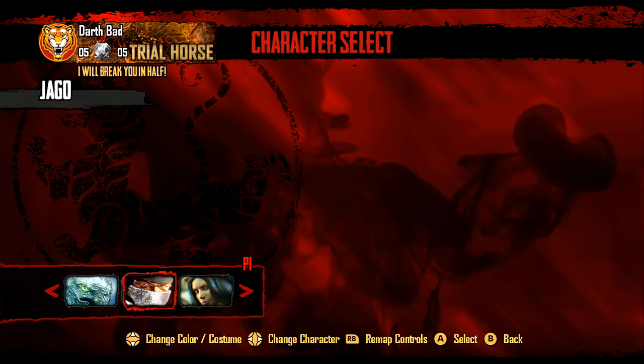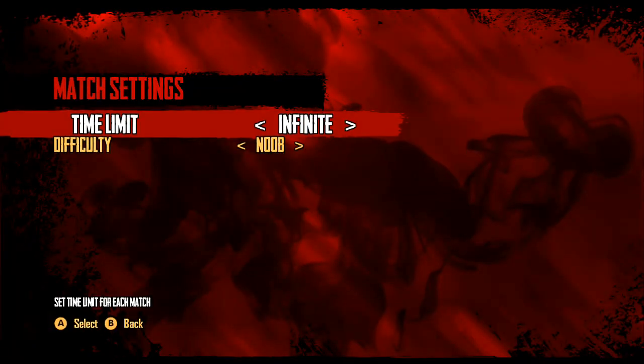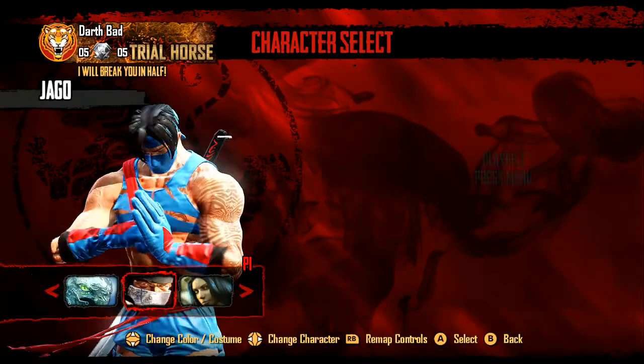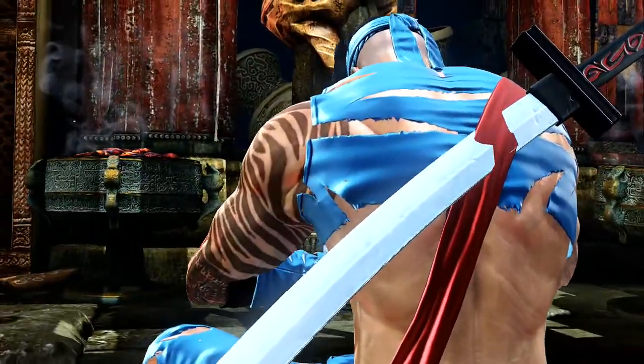Finally, having done this process, you can go back and pick whichever mode you like, such as versus or online. When going back to these modes, the game should already have Jago highlighted to select in his classic uniform.